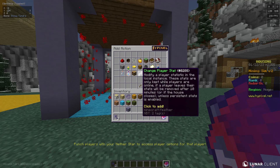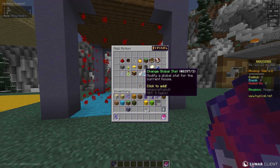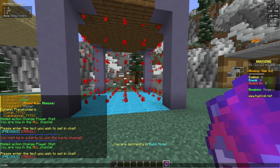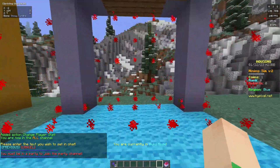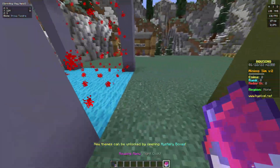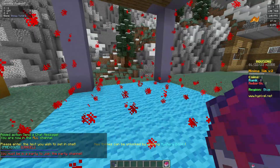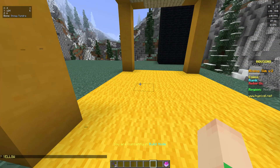So if I go to entry actions, make sure it's player stat — global stats means every single person shares the same amount of coins, and you don't want that. Do coin increment one for entry, and in exit actions, coin decrement one. So if I enter, I get one coin. But if I exit, I lose the coin. I can do this over and over. And you can do this for pretty much any action — like if I enter yellow, it's going to send a chat message saying yellow. That's basically enter and exit actions, which are pretty much self-explanatory.